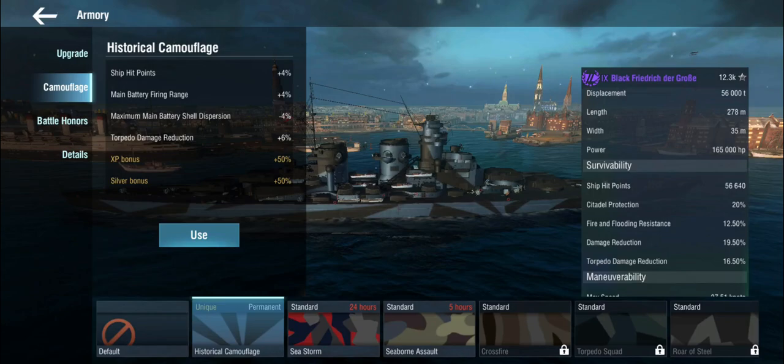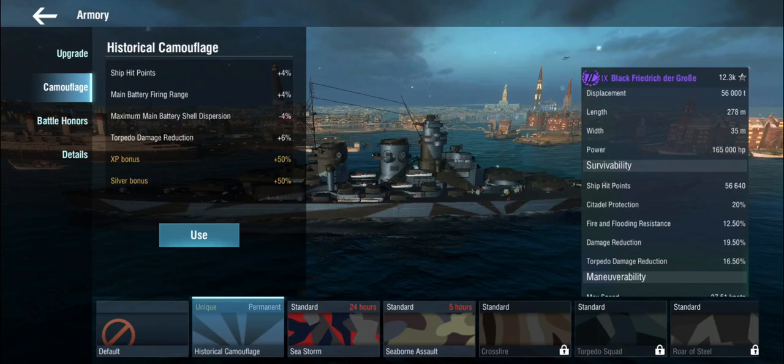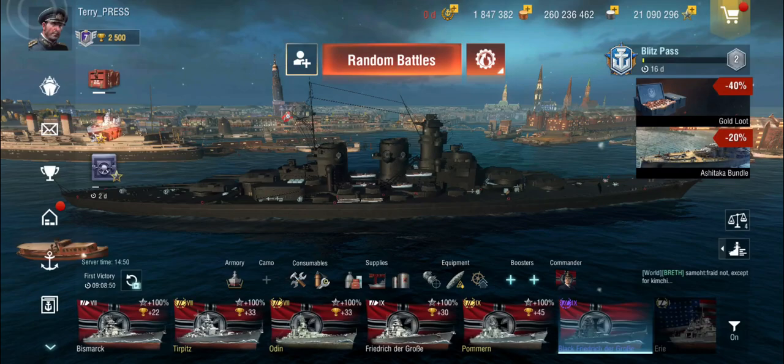Torpedo damage reduction — it's not a great amount to begin with, but we can take it. The dispersion is obviously nice. Main battery firing range is also nice, but these are not ranged ships. While we take it and it can improve things a little bit, I wouldn't say it is essential. So if you happen to have the Friedrich der Große without the historical camo out of the crate, it's okay — you don't absolutely have to take it. Now we're going to look at some battle footage.